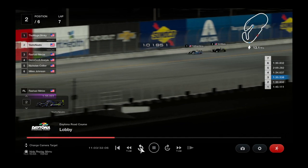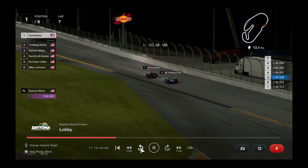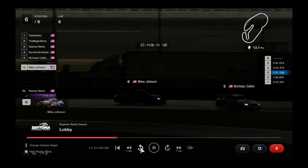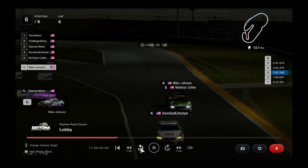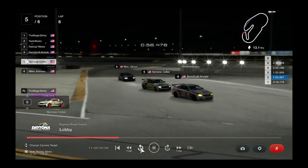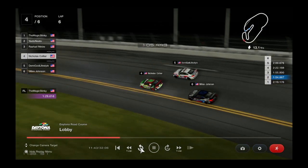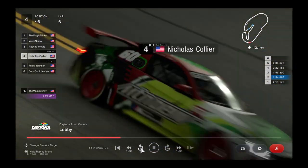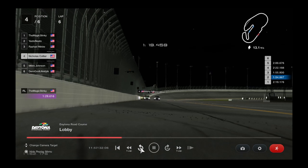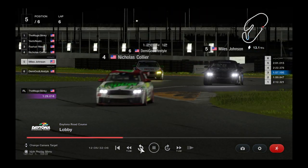They're still battling hard in the slower cars. Nicholas Collier is backing up to the front bumper of his team owner Miles Johnson, trying to help get a run as they approach the faster portion of the race course. It looks like they're finally going to be able to get past Demigod — Demigod did an excellent job of trying to hold him off. But Collier and Johnson are showing their strength here on the road course. They waited for the right opportunity to make that pass. Demigod gets a little loose coming out of Turn 5, and Johnson and Collier slide up.